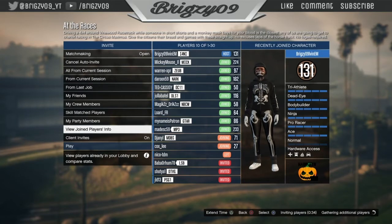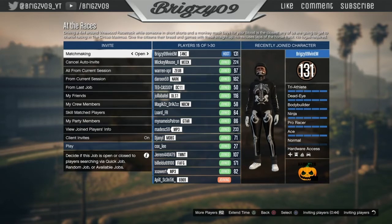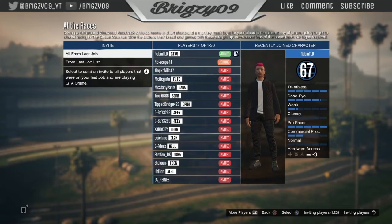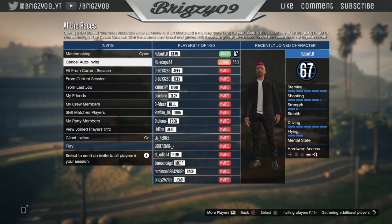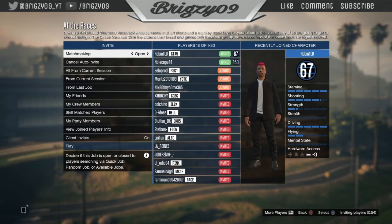Make sure everyone is betting on themselves, and keep an eye on the timer in the bottom right corner. Toggle matchmaking closed and back to open to reset that timer, because if it runs out the race will instantly start. If you've only got about five people in the lobby and it starts automatically, it's not worth doing the glitch — you'll only get about forty thousand back. You want around two hundred thousand per race so you do fewer races and earn more money.